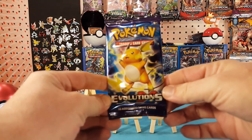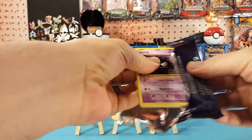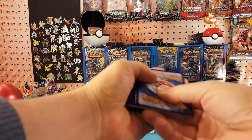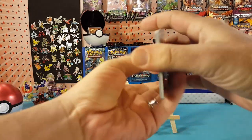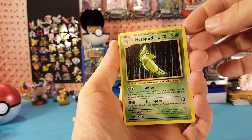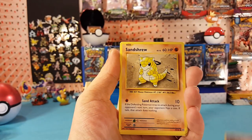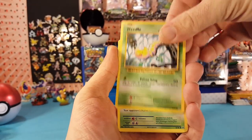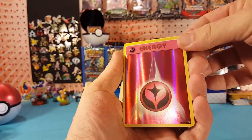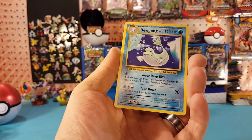Alright, let's start with Evolutions. We have Professor Oak's Hint, Metapod, Switch, Gastly, Sandshrew, Weedle, Tangela, Ponyta. Our reverse is a Fairy Energy — very nice — and our rare is a Dewgong.